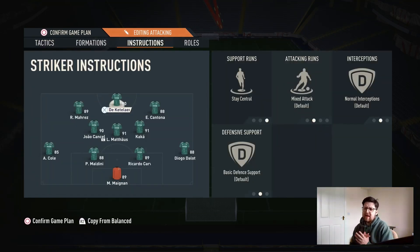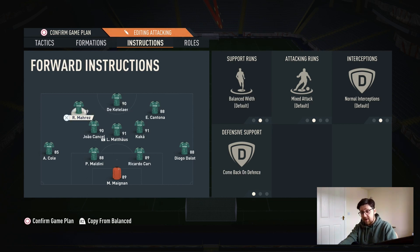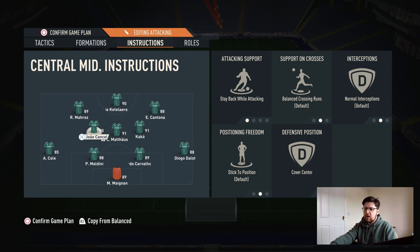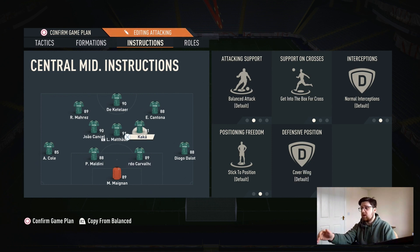The player instructions are very varied — there isn't really anything symmetrical about these; it is different on every player. Starting with the striker, he's just going to be on stay central. Mara's on the left side is on comeback on defence. Cantona on the right is stay central getting behind — he is our most offensive runner up top. As for the three centre midfielders, we've got stay back while attacking and cover centre on Joao Cancelo and Mateus. Our right centre mid is on getting to the box to cross, so he's your most offensive centre mid. Everything else there is unbalanced.